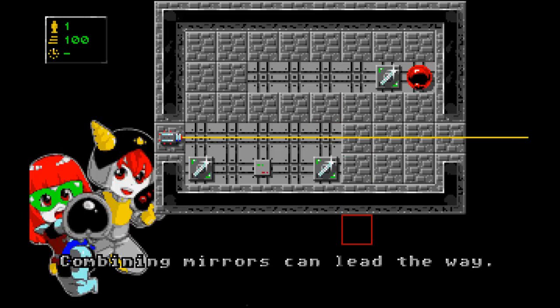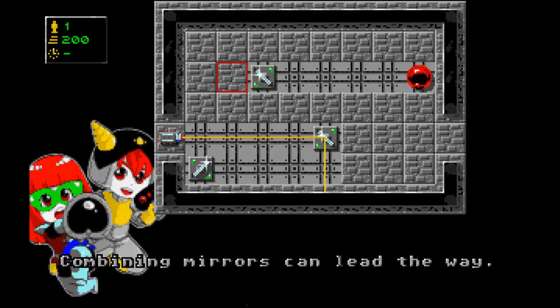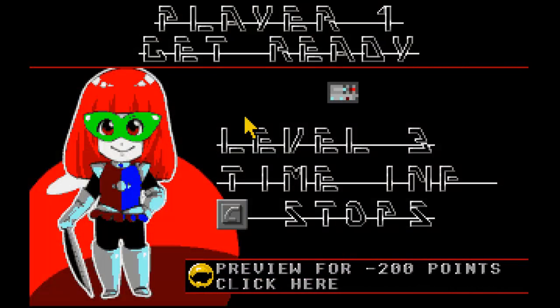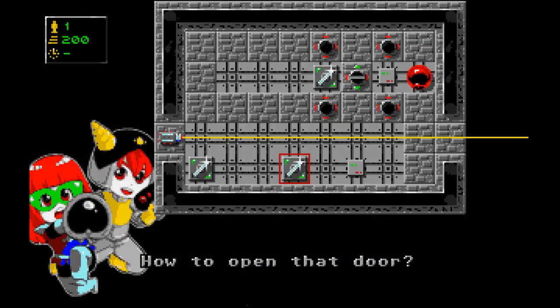Combining mirrors can lead the way — that's a nice touch, the little hint. So first of all I want to get 100 points. Now how am I going to do this? Preview for minus 200 points — that's interesting, I don't want to lose points. Maybe that's like a little hint about how to open that door. Now there are new tiles here and I have no idea what they are, so let's have a look at the manual. There is a manual, by the way — I'll provide links to download the game and you can get the manual from the same place.